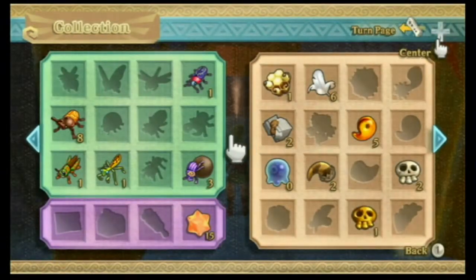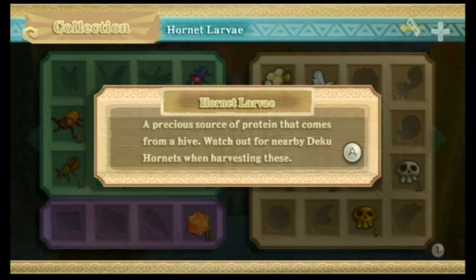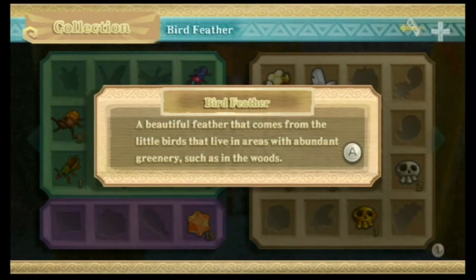Off-screen when I was doing this test, I got a few more items. I got the Hornet Larvae, which I missed in my first trip to the Deep Woods. I got Bird Feathers — after you get the Bugnet, if you sneak up on some birds that have landed, you can get Bird Feathers from them. The most you can get is actually three, provided you get all the birds together in a bunch.